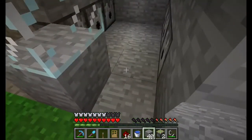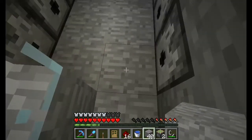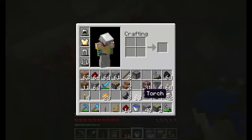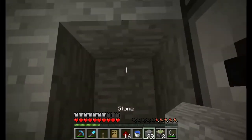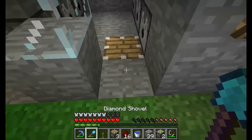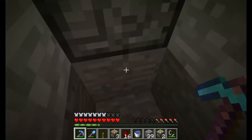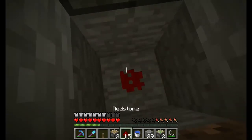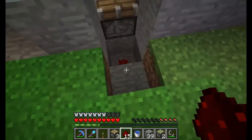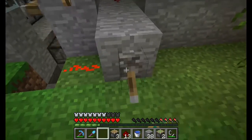I guess I could do it here — have a block of water, and a piston. We don't want to use a sticky piston. So I have just a regular old piston here. I'll have a block of water sitting here, so we'll need to power the piston. How will that do? Yes, okay.